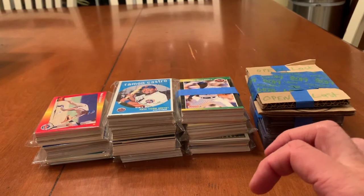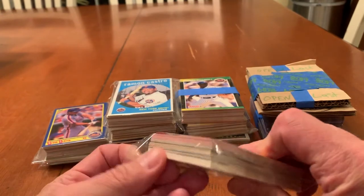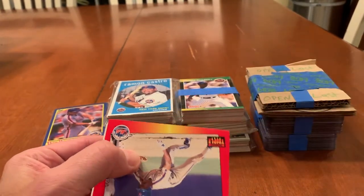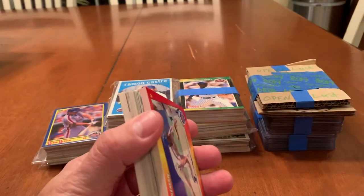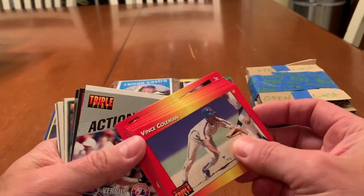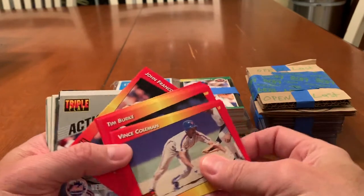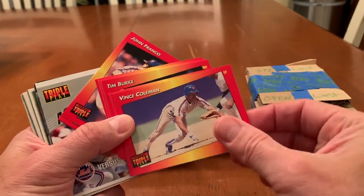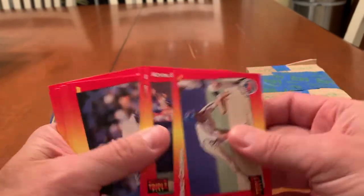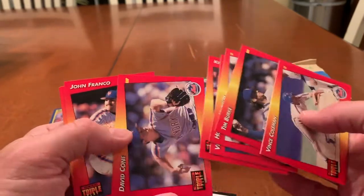What I'm going to be doing with my Mets collection at some point is just putting them in binders. I'm going to take all the cards I have, break them out into their respective sets, put them in pages, keep track of what I need, and leave blank spots. It's a Triple Play — might be a complete set. Tim Burke, Hojo, Vince Coleman, Kevin Elster.